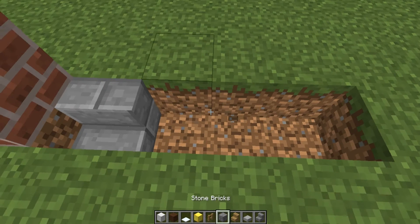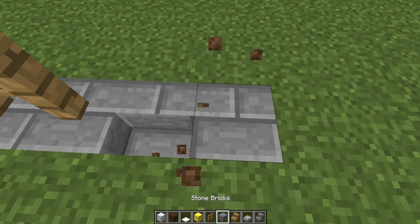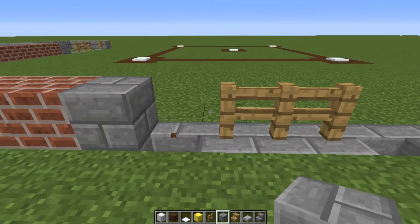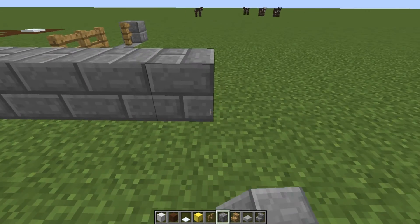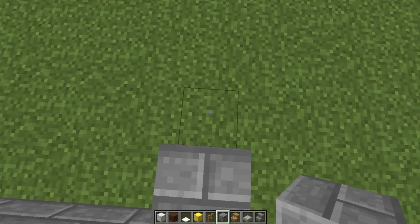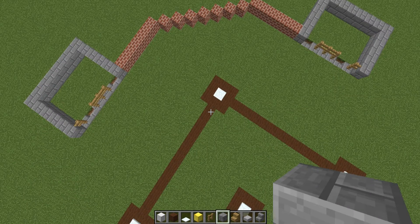If you guys are actually interested in me building this, be sure to let me know. I'll continue the series if you guys actually like it. We obviously need to make that stone brick — that's about 4, 5, 6 — and we're just gonna combine that over here. We'll work on the dugout in another episode; I need feedback on this first. So yeah, that's basically what it looks like for now.